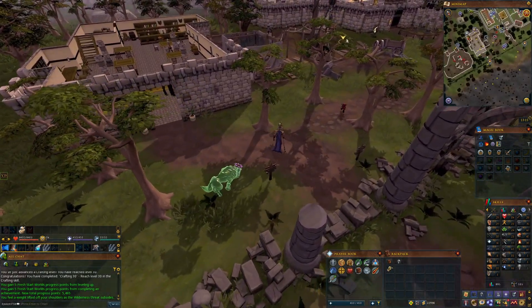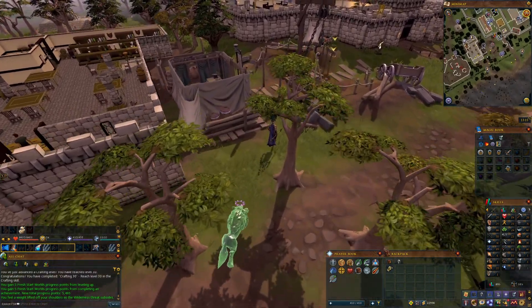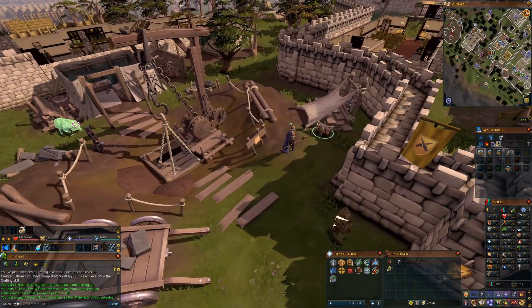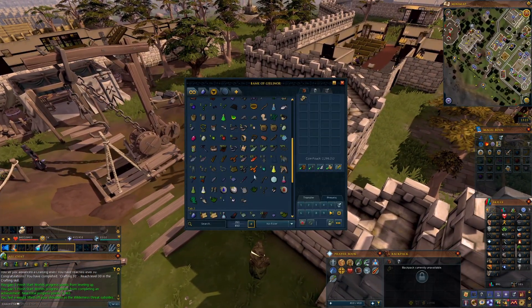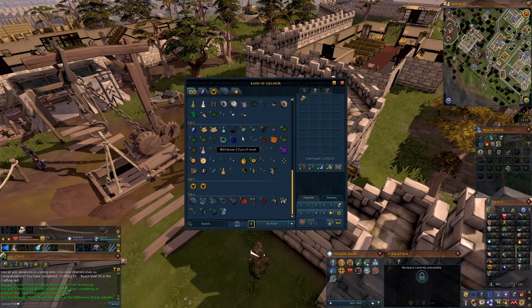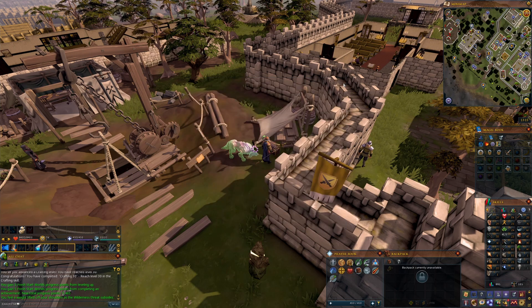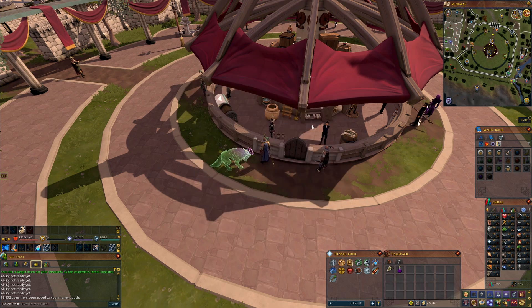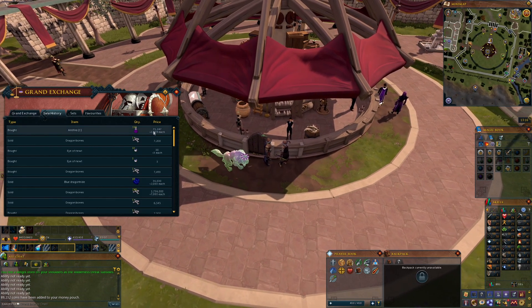Basically all you'll need is the gear and the levels. The higher your magic, combat, or range - ideally range because they're weak to range anyway - the better. My highest stat is magic so we're going to be using that. Then all you need is anti-fires. I went out and bought a ton and they're super cheap at the minute - I managed to pick them up for just 2,000 GP each.